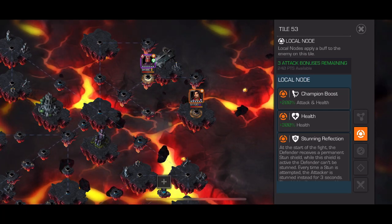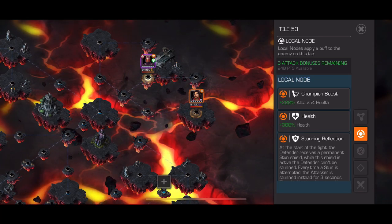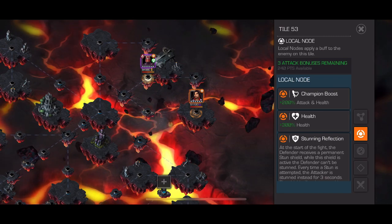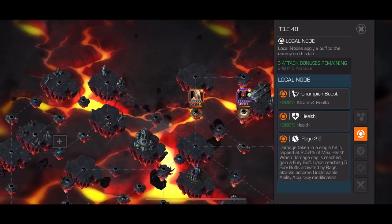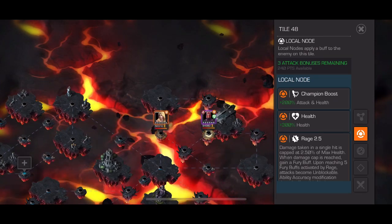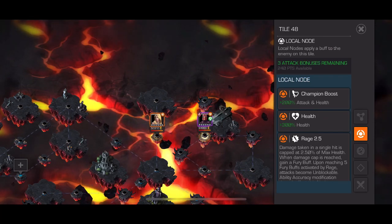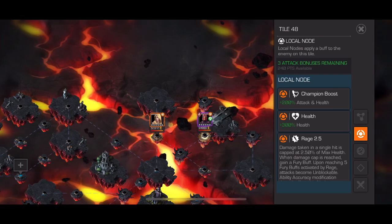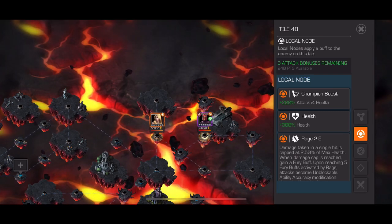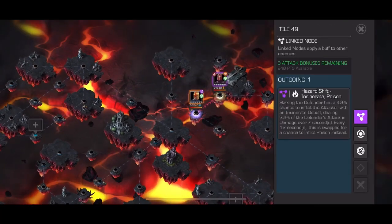You can use Doom and only use SP2, and Tigra counters really well with SP1 — another good option there. For Emma, you want someone who armor-breaks and does DoT damage, or you can Quake her. Silver Centurion is actually a pretty good one — he does a lot of DoT damage, so this could be Silver Centurion's node. Play it stun immune.